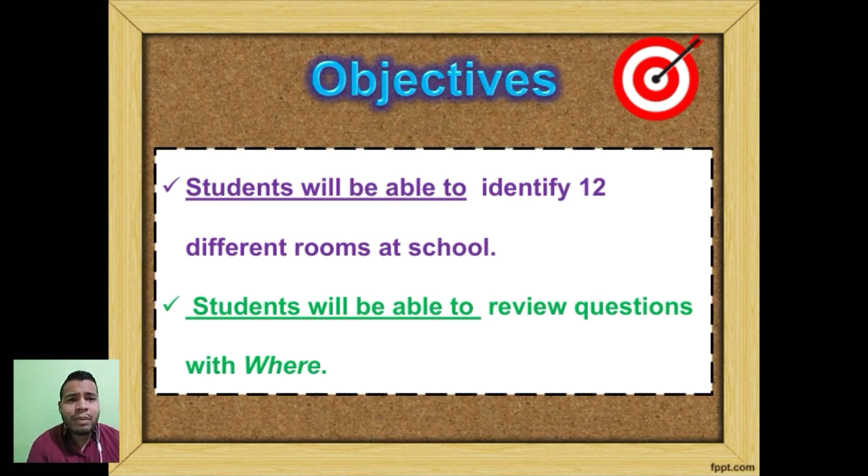We jump into today's class by reading today's objective. We have two: students will be able to identify twelve different rooms at school, and students will be able to review questions with 'where.'